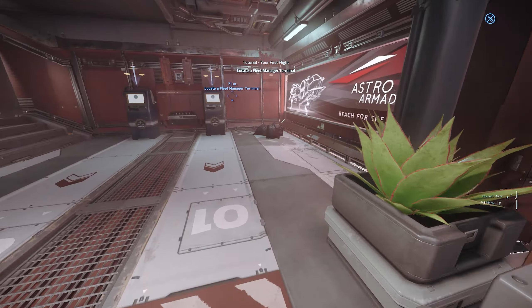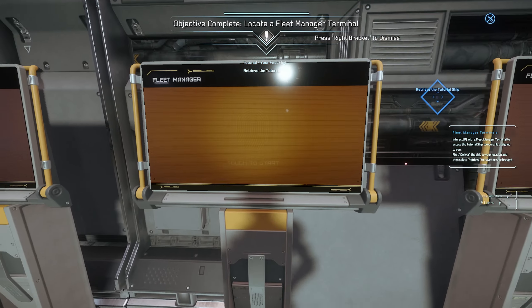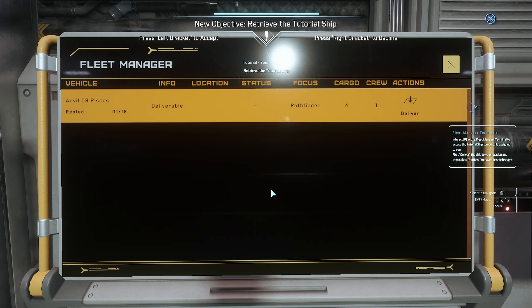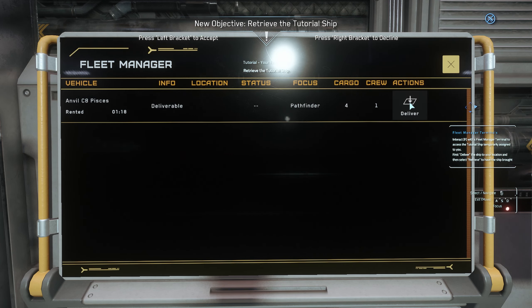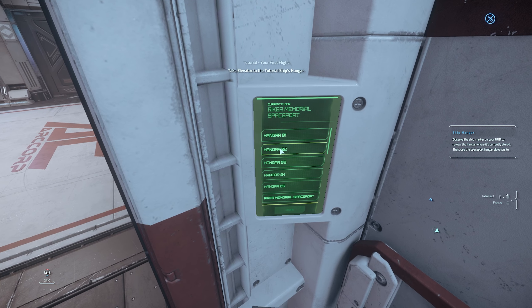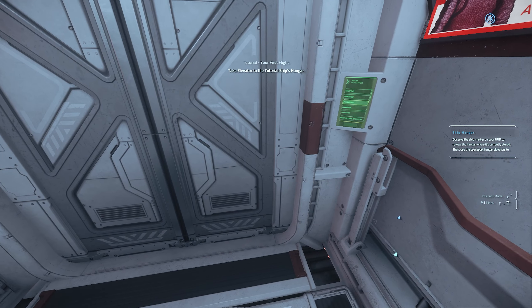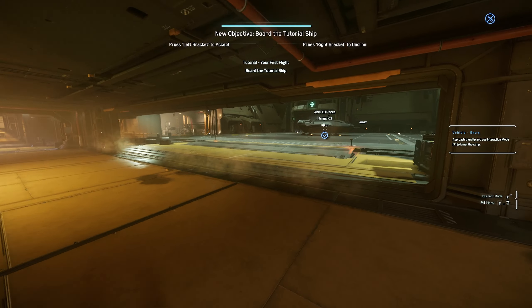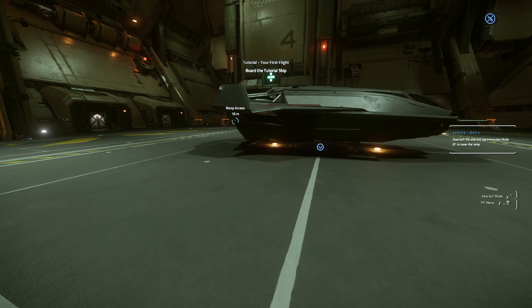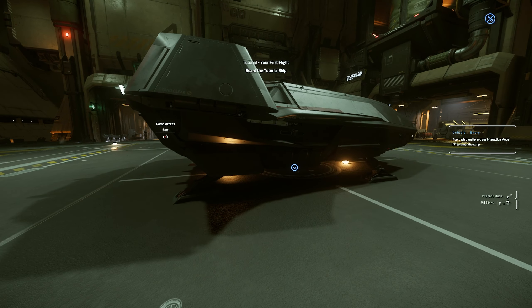Let's see what ships I have — I don't remember. Oh wait, this might just be part of the tutorial so I won't see my ship here. Let's retrieve the tutorial ship — request delivery. There it is, let's go to number three, that's where our tutorial ship is. There's the ship — a tiny one, but it looks pretty good.